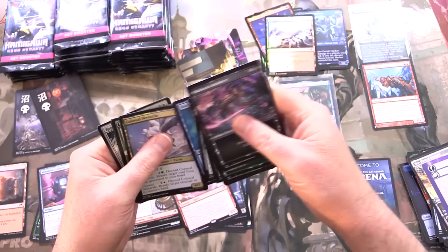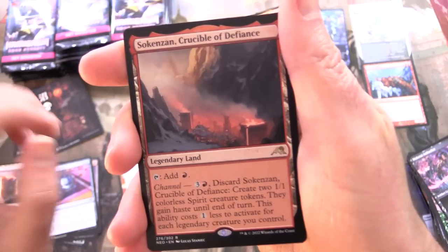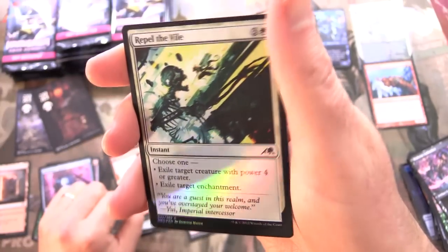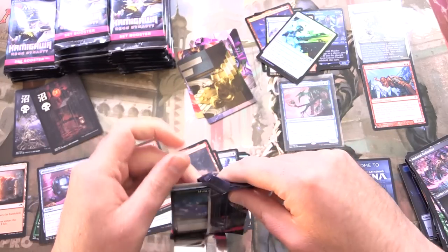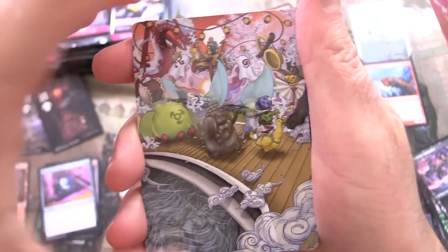Skipping ahead — the rare is Circ-Anzan Crucible of Defiance and a foil Repel the Vile. By the way, I am not popping up prices because quite honestly they're going to drop like a rock within the next several days. Things should settle down soon.